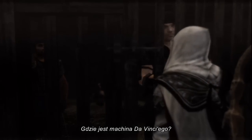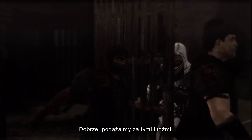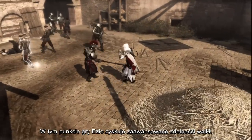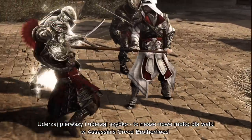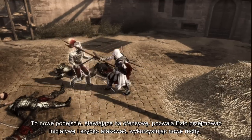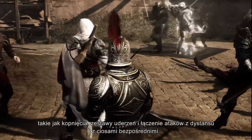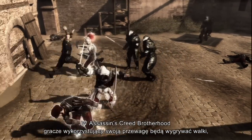Where is Da Vinci's machine? Follow us. They have hidden the path, but we discovered the entrance. Let's follow these men. At this point in the game, Ezio has acquired advanced fighting skills. Strike first, strike fast is our new motto for combat in Assassin's Creed Brotherhood. We want the player to take the offensive. This new offensive-oriented attitude permits Ezio to take the initiative and quickly attack using new moves such as kicks, combo strings and linked melee ranged attacks. The players that take the upper hand will win fights.